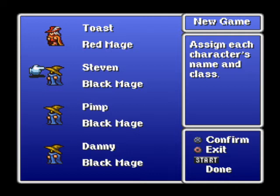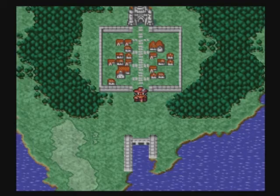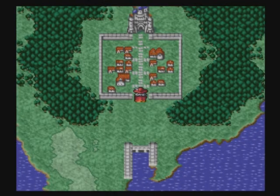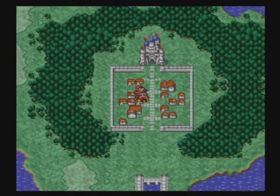The only way to do that is to get in battles with monsters, and so we're gonna do that. Without further ado, let's start the game. Here we go! And here we are on the world map. Right here we've got the town and the castle, and that's all we've got to worry about right now.